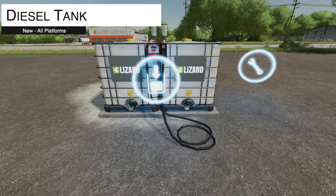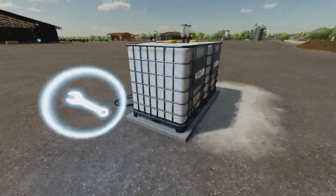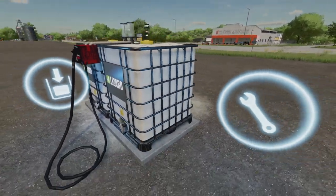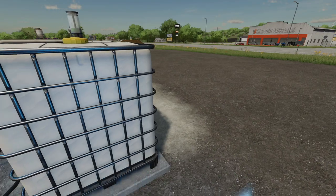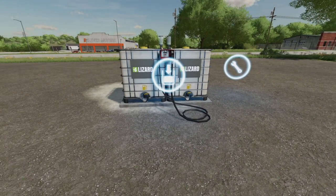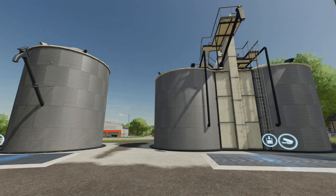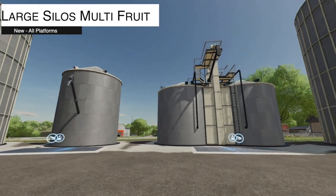We also have a couple of placeable mods for all platforms — five of them. The first is the diesel tank from Farmer22: a placeable diesel tank for your farm to store and use your fuel. It holds 4,000 liters so you can buy fuel and fill up from it right on your farm. I think this is really cool — check out the design, it's going to fit perfectly on anybody's farm.